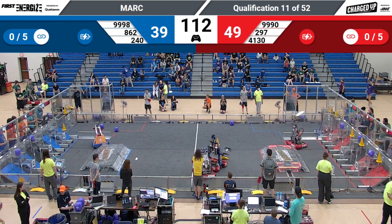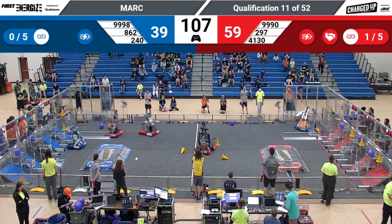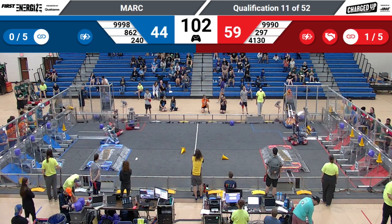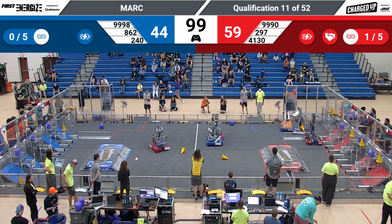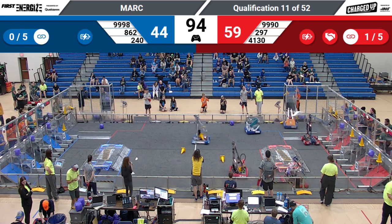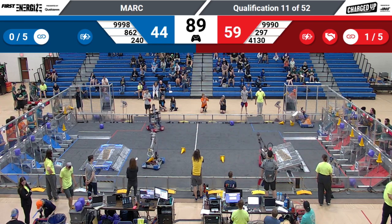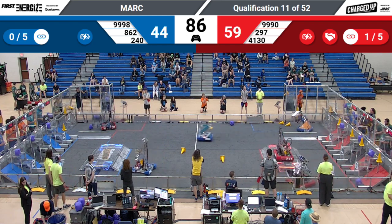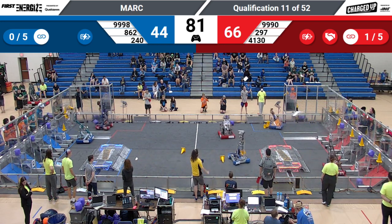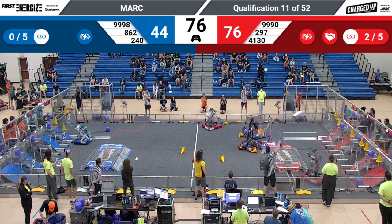Here comes the Donuts — little contact there. Lightning Robotics squeezes past, going to get what looks like a cone from their human player. Dragons and Donuts colliding over there. We've got the Donuts coming back — looks like they have a cube in their possession. 4130 the Blue Devils put a cone up top. Tempest looks like they're spinning around trying to get back over. We've got the Burritos going up, scoring a cone up top over here on the blue side.